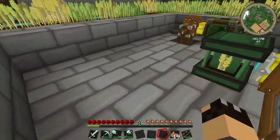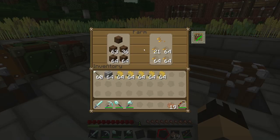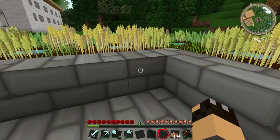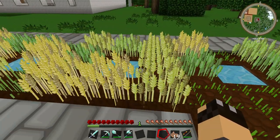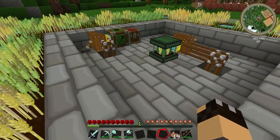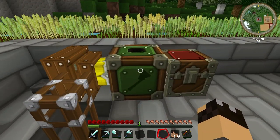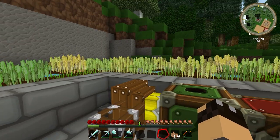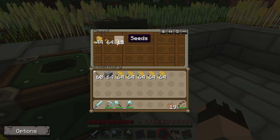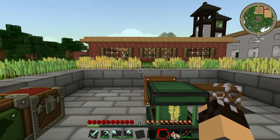We've got two machines here in the middle: instead of a peat bog generator we have our farm, and instead of putting bog earth in it we put dirt and seeds. That will automatically generate the area around us with tilled earth, plant the wheat, and put the water down — so it works just like the bog generator does. Instead of having a turbary to harvest peat, we've got a combine which automatically harvests the wheat and places the wheat and seeds into this chest, and those seeds can then be put back into the wheat farm to continue planting.